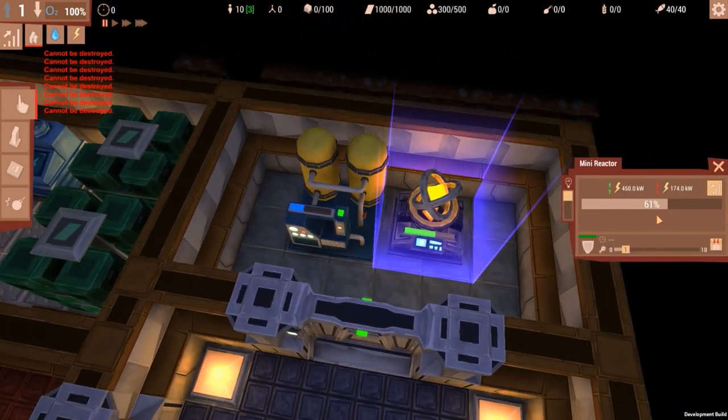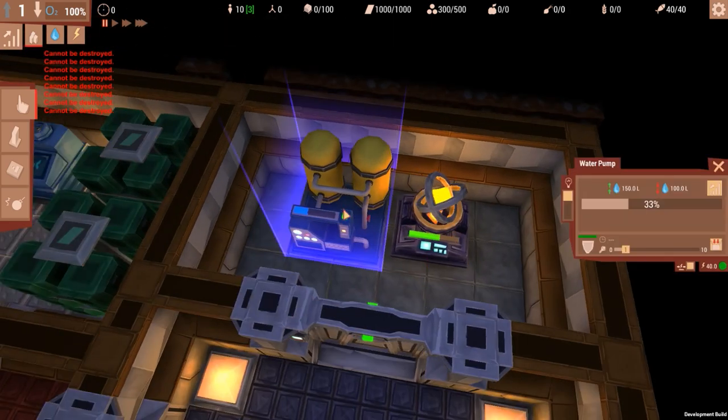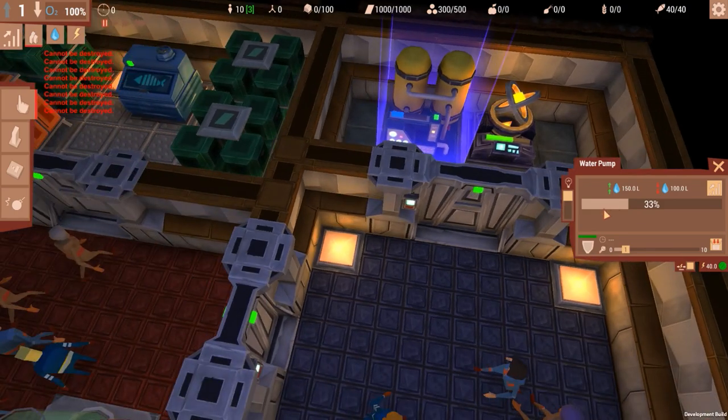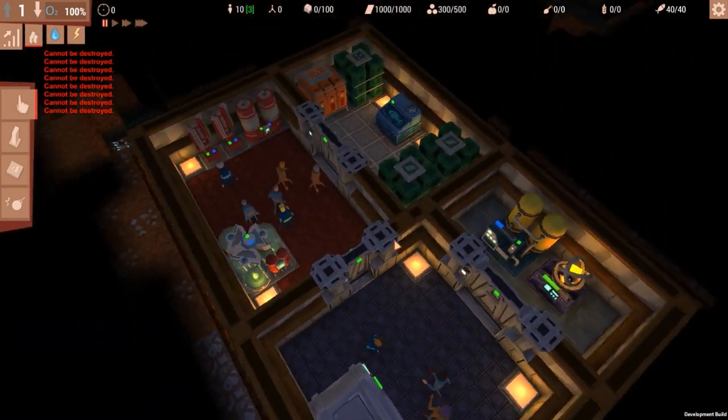We have a mini reactor — it has 61% of its power remaining. As that bar goes down, that means we have no power left. We also have a water pump — it has 33% of its water left, about 50 liters. We need that for toilets, showers, kitchens, and everything.